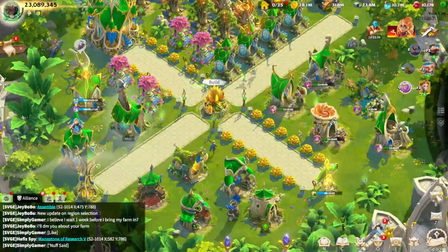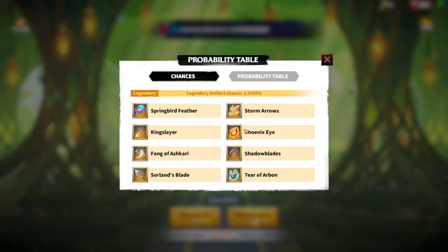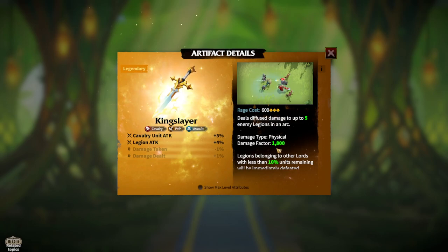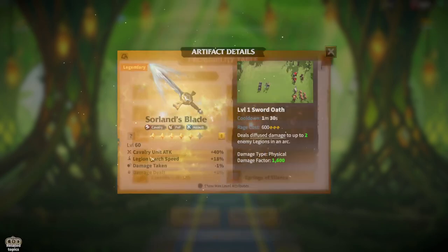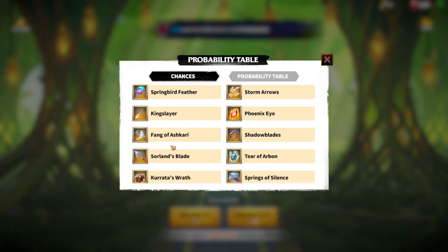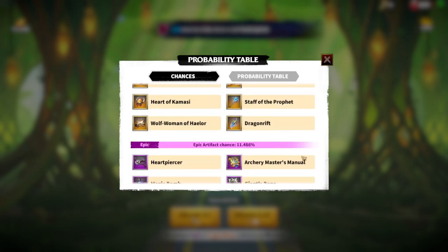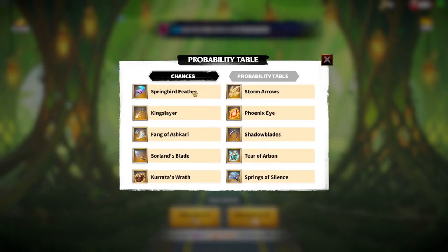Regarding artifacts — which artifacts are great for Emerys — I always choose from the Universal Artifact Compendium, because that's where free-to-play players can get artifacts. The best cavalry artifact is Kingslayer, simply because of the high damage factor of 1800, which is amazing. Second tier for legendary ones is Sorland's Blade, which I currently have — you can hit with two legions and the damage factor is slightly less at 1600 compared to Kingslayer. The best free-to-play obtainable artifact is Kingslayer, second is Sorland's Blade.